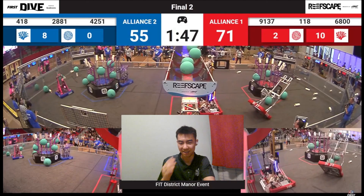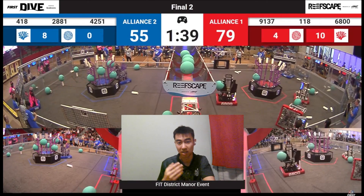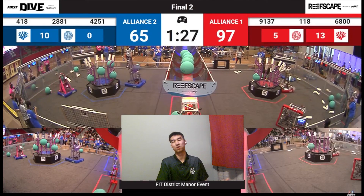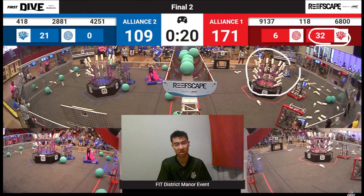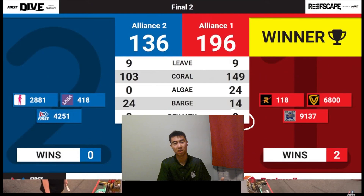9137 does tip over fairly soon in match two, but even with that, the red alliance still outscores blue because it becomes a 2v2, and holistically the red alliance has such a high offensive power ranking that they don't need to rely on a defense bot or a third scoring robot. Moving toward end game, it's already a 62-point game — red has filled up nearly the entire reef while blue has only reached almost the entire midsection. In the end, red wins again clean of fouls, 196 points with a robot down, which is absolutely amazing.